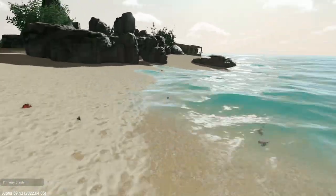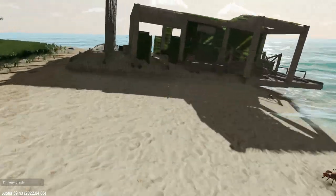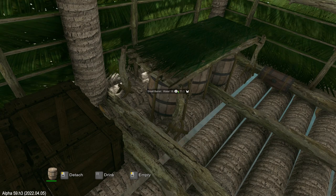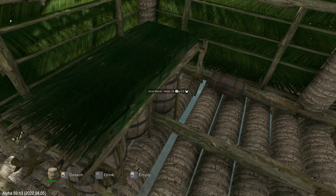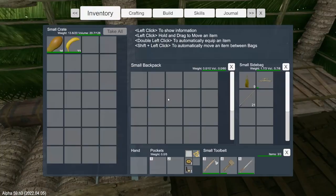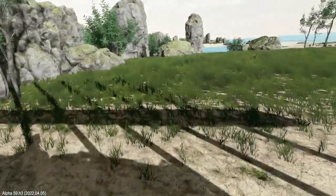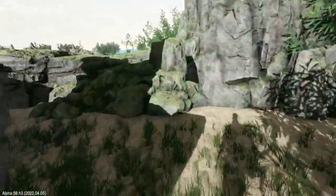I'm very thirsty, so let's just go and drink something quick, and then we'll look. We really need rain - all of our water is getting bad. A bit hungry too, so let's just eat two of these. Grass island - tall grass and dead grass, unless there's something hidden between the rock formations. Tall grass everywhere.